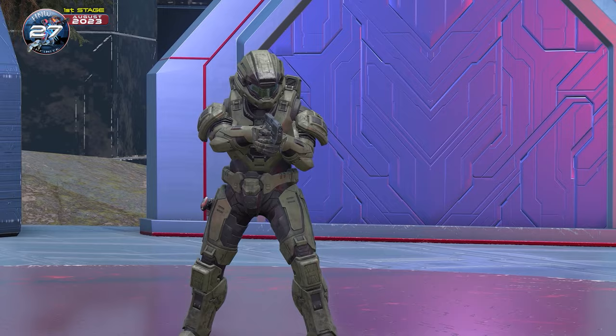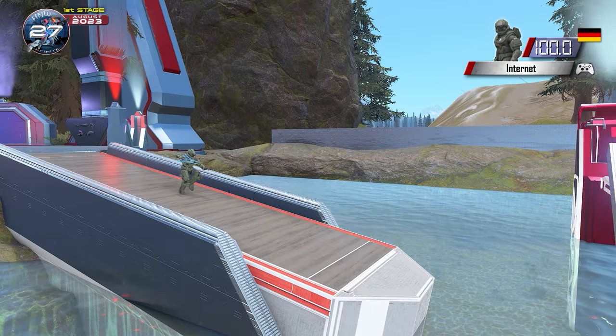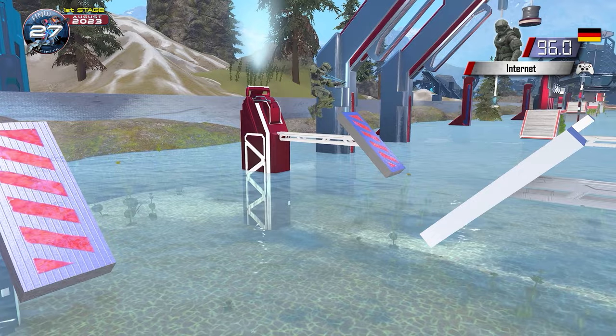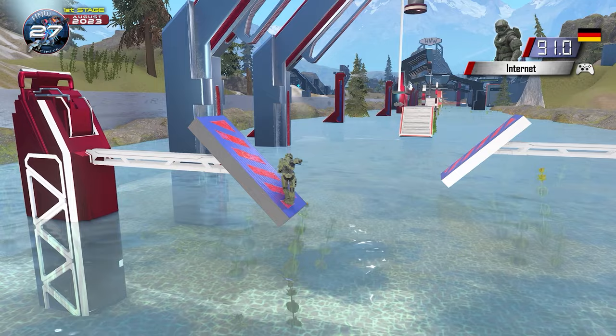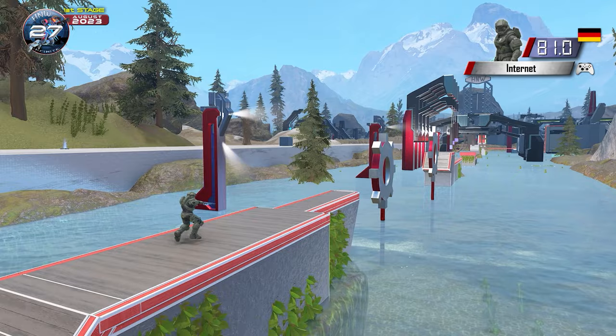Now we're moving on to a very important competitor. This is Internet. Halo Ninja Warrior would be impossible without this guy. Our German competitor — the hopes are high for him. Right now he's on the step slider, landing very low. He's doing a little teabag after each step making sure he's standing up. But he is getting very low on these steps. Now for the grapple. He's got the grapple hook and he grapples — no rope, it disappeared. But he made it across.